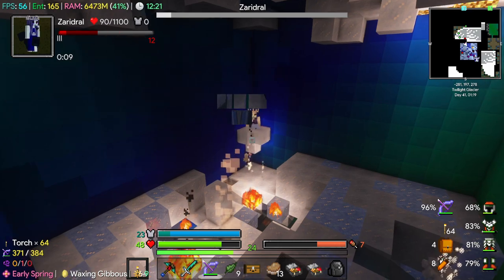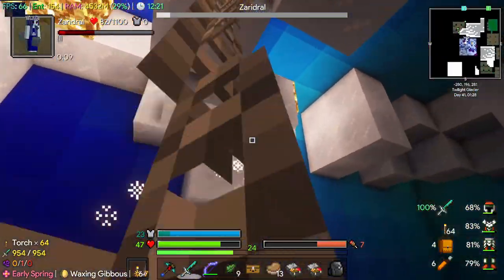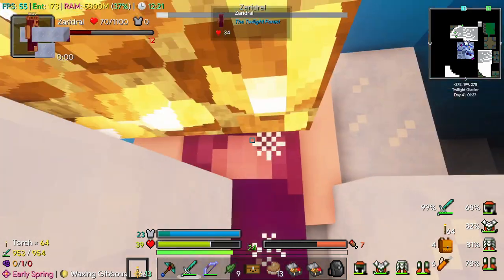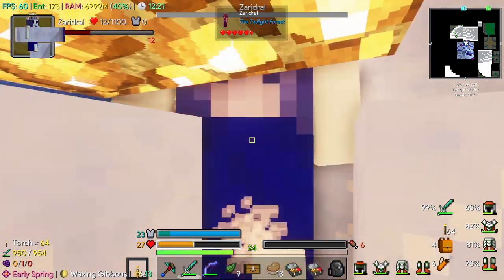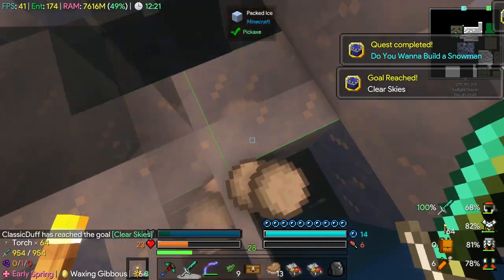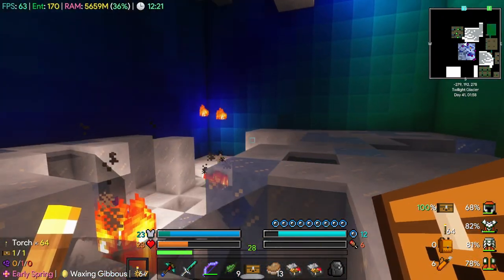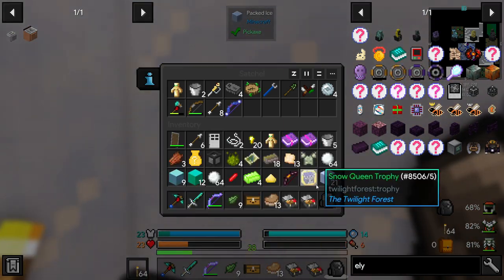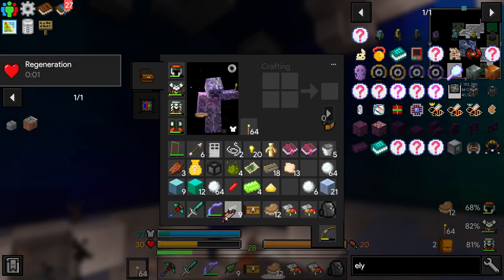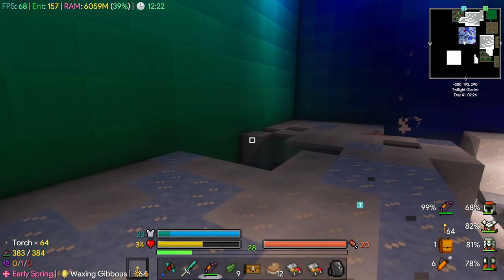Some weird graphical stuff going on. Let's finish you off with the sword - it's going to be really anticlimactic. Don't stand underneath. Nice. Inventory full of junk. We got a tri-bow! That's just snowballs - perfect. The tri-bow is sick, shoots three arrows at once. That's pretty sweet.